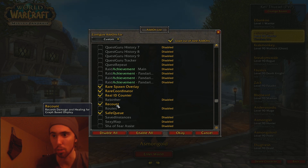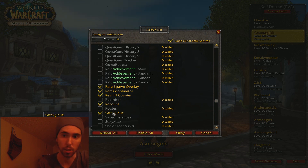Recount — this is actually the most important add-on that I have. It shows me how much damage I'm doing, and that's literally the only thing that matters. Save Queue — this removes the Leave Queue button for Arenas and Battlegrounds, pretty self-explanatory.